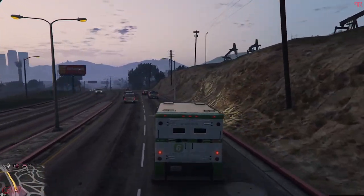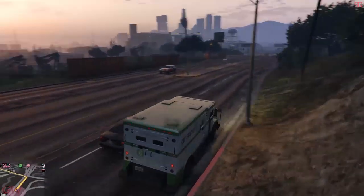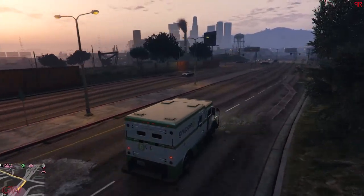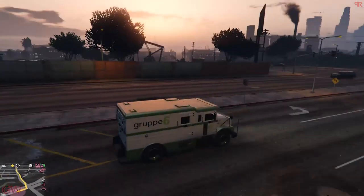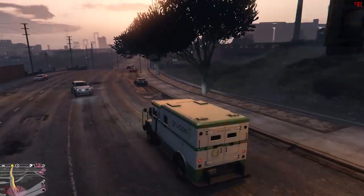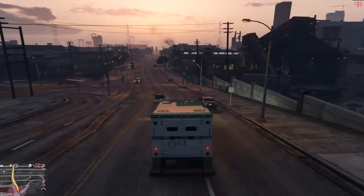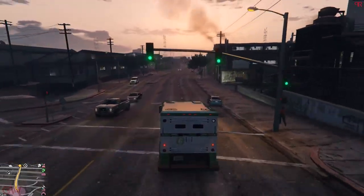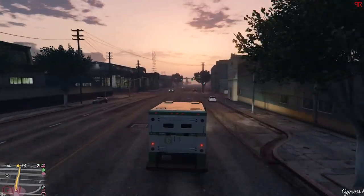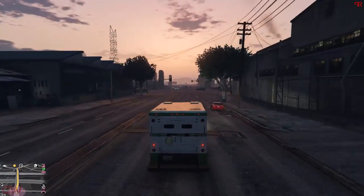The next tip is with the armored van missions. If you get the correct van in the beginning tries, nothing much to worry about. But if it's the last one, instead of blowing the doors open, just steal it and drive it to the MC business. Once you reach the marker, then you can blow open the door and deliver it. The reason to do this is to prevent blips from showing up on the map — this way no one will be alerted that you are transporting goods.